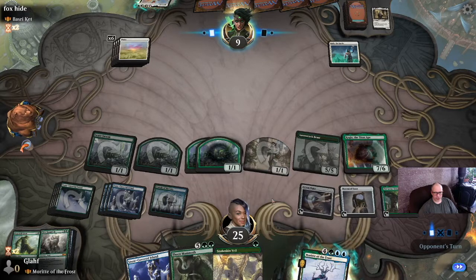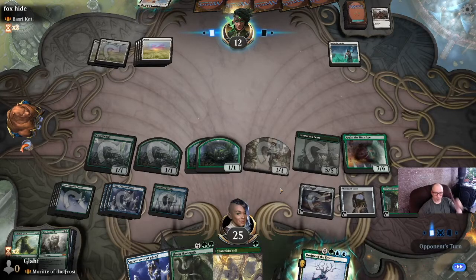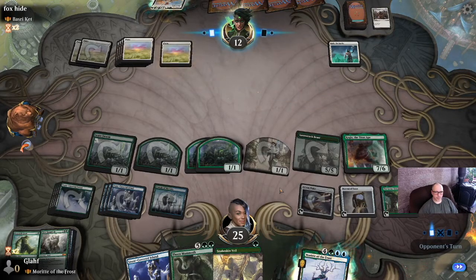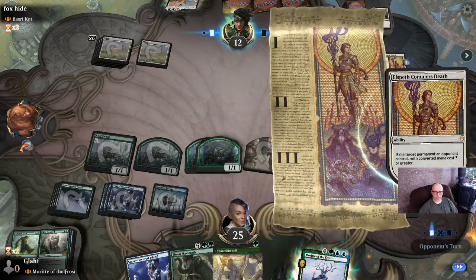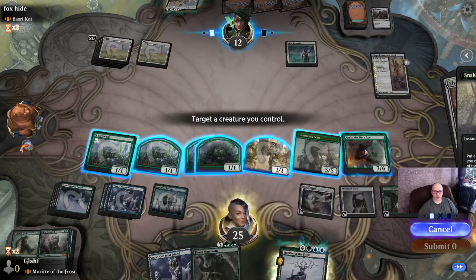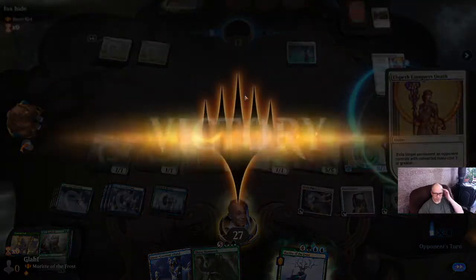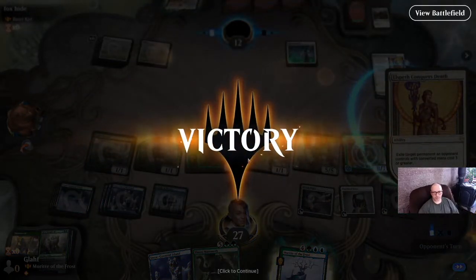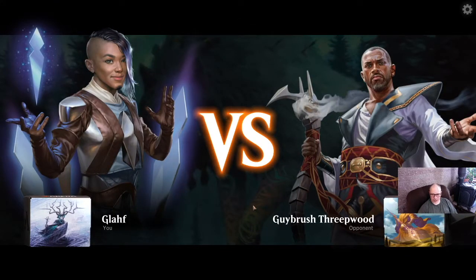Got a Human to return to the hand. Make Kogla indestructible. That's one thing that probably could — probably could put a couple more Humans in the deck. Respecting the opponent by doing our best possible plays every time.